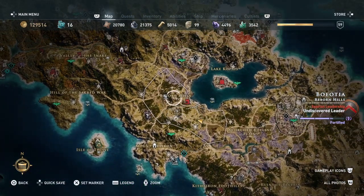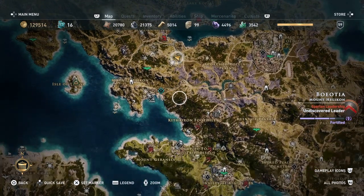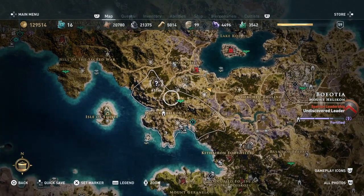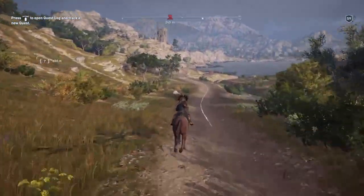We find this up here in the Mount Helcyon area and it's the question mark that's up here. You could go to the standing pillar but there's no real point because we're quite close to it. From where I finished the last one, I'm just going to ride straight there.